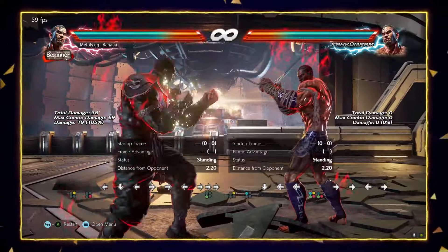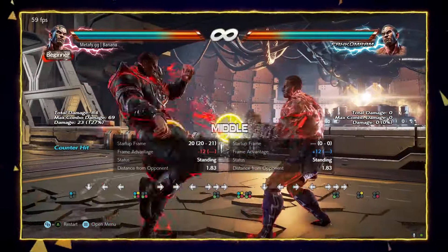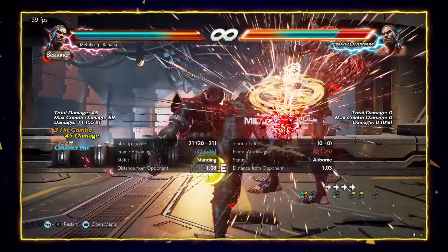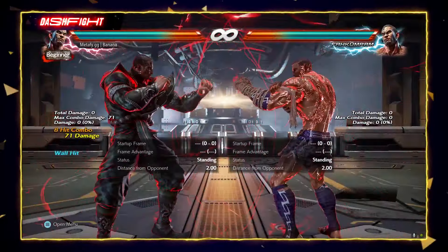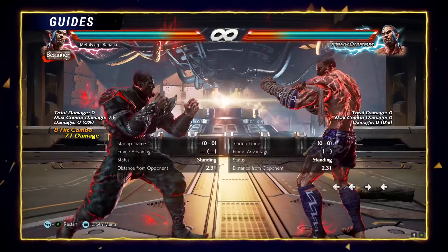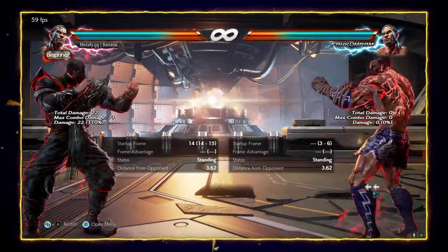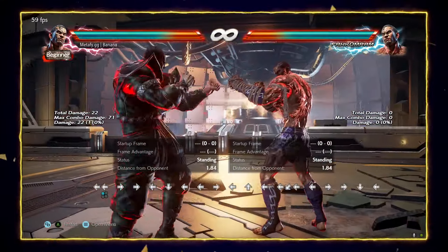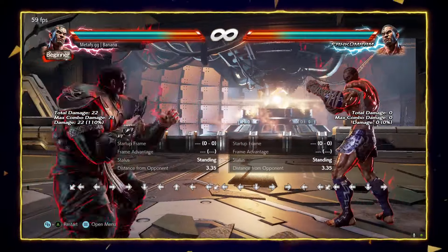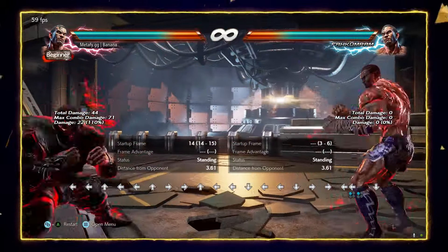That comes out at 17 frames — pretty good — and as I'm saying, you can get a combo afterwards. You also have back 1. Back 1 used to be very good before the patch, but now you have nothing guaranteed afterwards. It's still a great tool though — you can have your back 1 ready and bait your opponent from range and then punish.